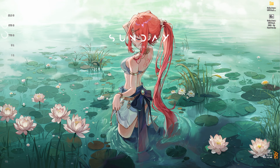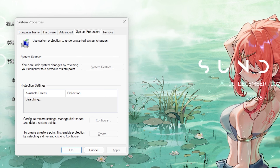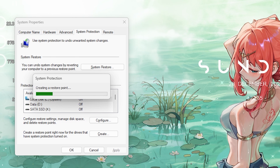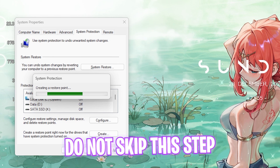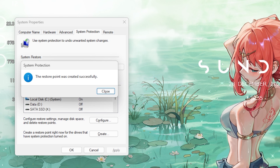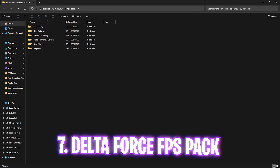The next step is creating a restore point. Search for 'Create a restore point', find your Local Disk C, click Create, and name it 'Delta Force' so you can remember it. I highly recommend not skipping this step — it lets you restore all your settings back to normal without any data loss. Click Close when done.